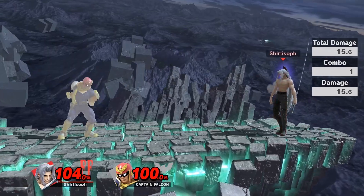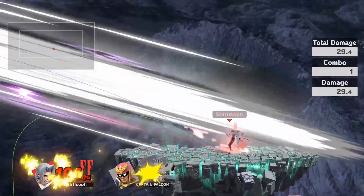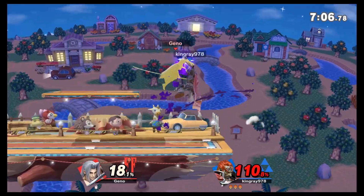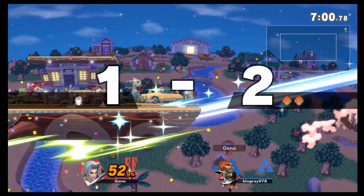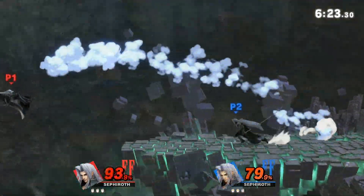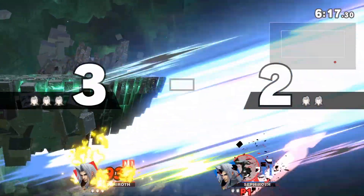Now let's get into some clips. When you have the wing out, you get armor on every smash attack. Here I do a well-timed forward smash to get him off stage and finish with a forward air, or an armored up smash to catch Cloud's rising up air. Pay attention to how fast I can string forward airs together because of the one wing — super freaking effective. Also, down smash works especially well against many different characters' recoveries.